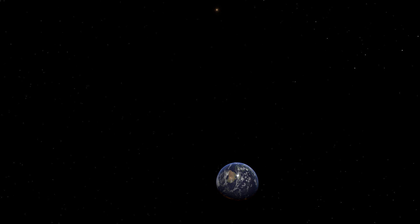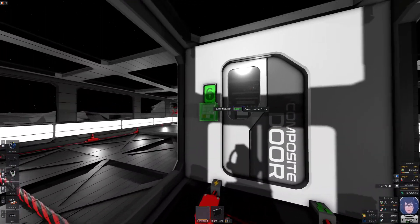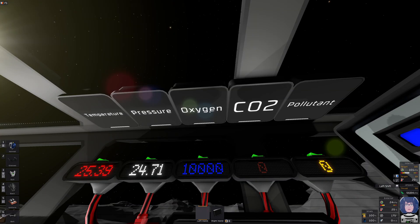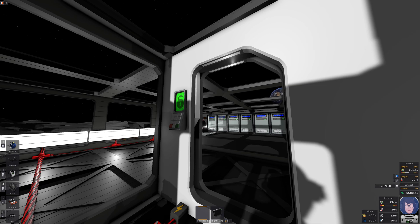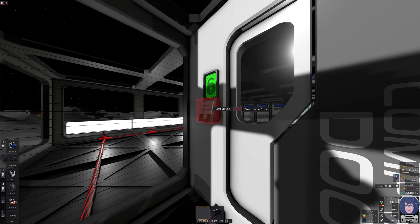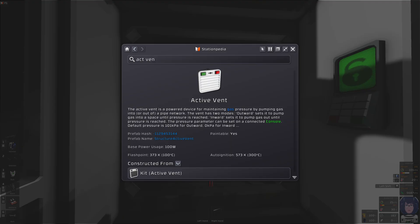Five minutes later, it dawned on our little astronaut that it's not enough to just block the air flow to the inside, but also this box here needs to be evacuated back to the inside — else the air in the box will be lost. So we need a pump. The active vent is a powered device for maintaining gas pressure by pumping gas into or out of a pipe network.